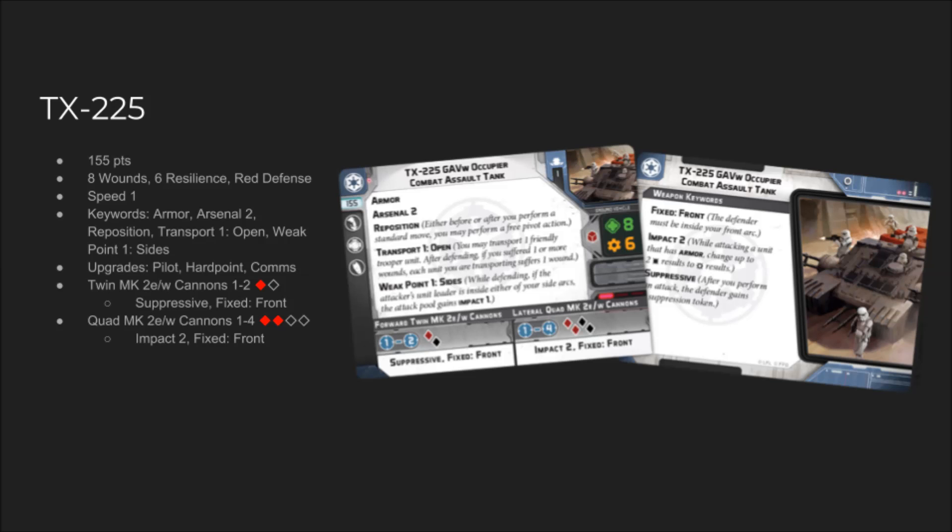Keyword-wise, armor's pretty standard — immunity to normal hits, you need natural crits or impact. Arsenal 2 means it can fire up to two of its guns, which is pretty good because it comes with two guns and also has a hard point for a pintle mount. The transport is new — basically you can transport a friendly trooper unit. After defending, if you suffered one wound, the unit you're transporting suffers one wound. They can't shoot out of it or anything, and there's lots of other rules in the RRG.